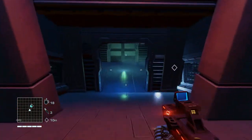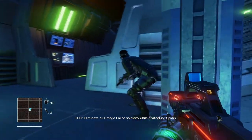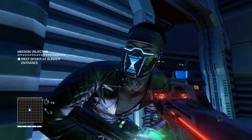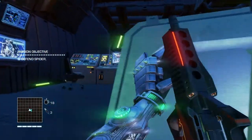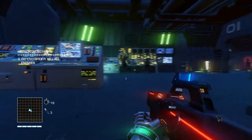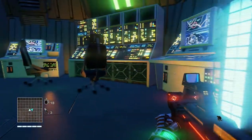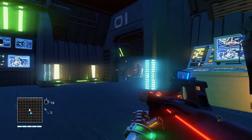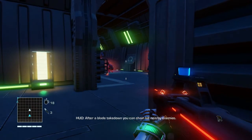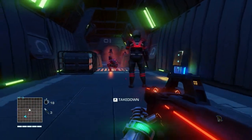Nothing around here. Eliminate all Omega-4 soldiers while protecting Spider. Spider? It's Spider. Oh, damn. Here we go. Alright, this room's clear. Let's see if I can get a takedown on this dude. You can chain kill nearby enemies. Let's do it.